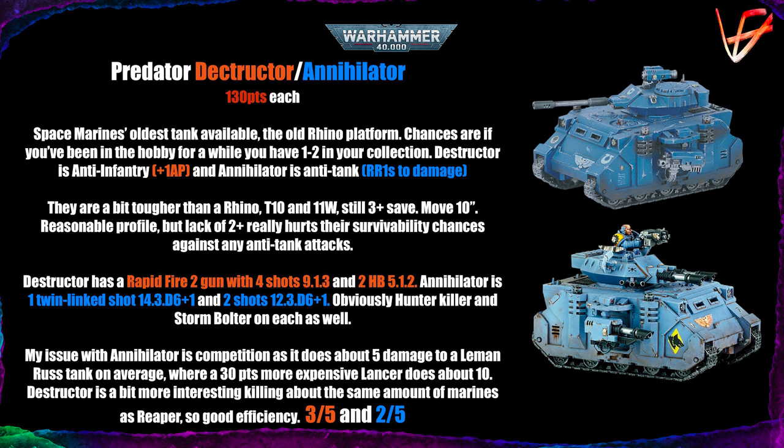The Annihilator has one twin-linked shot from the Predator Lascannon — essentially a lascannon with extra two points of Strength and twin-linked, so Strength 14, AP-3, damage D6+1. It also has two lascannon sponsons on the sides. You can swap those for heavy bolters, but there's no real reason to since there's no synergy with the re-roll damage rule, and those are Strength 12, AP-3, D6+1 shots.